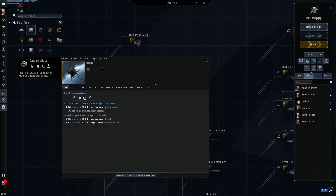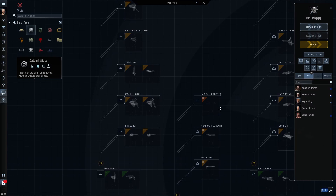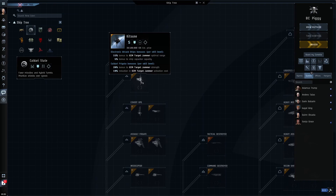Next are the electronic attack ships. We don't have any of these as doctrine, but we have their T1 variant as doctrine. With every T2 ship, the T1 base model will have some similar bonus. For example, with Caldari, the Griffin is a T1 ship and gets some pretty good bonuses to ECM or jams. When you look at the electronic attack ship, it gets those same bonuses — at a higher level — plus some additional bonuses tied to the electronic attack ship role.